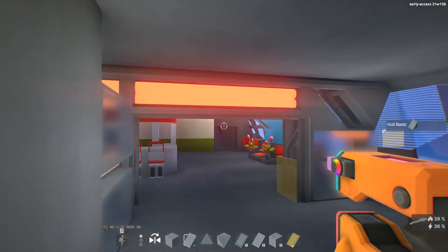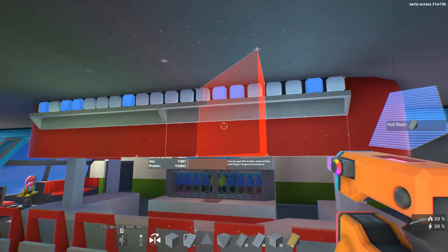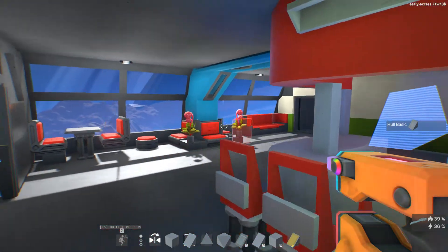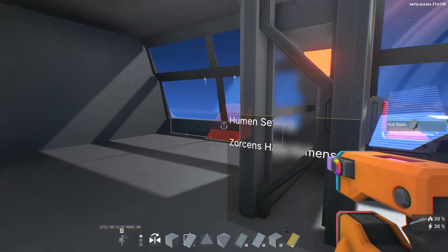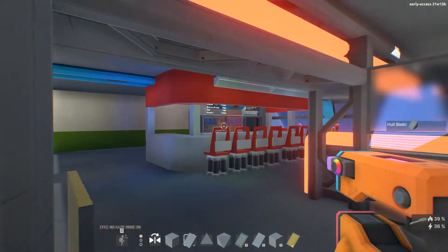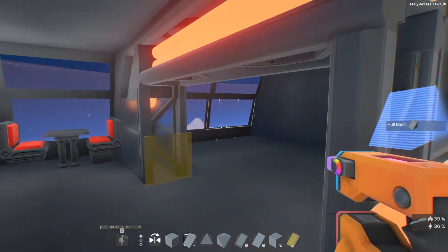One of the main features of the ship is the bar. Yes, it has a full liquor bar where you can buy your drinks. It's one of the few parts of the ship where humans are allowed — there's designated human seating. Not a bad little bar at all — a nice little area.